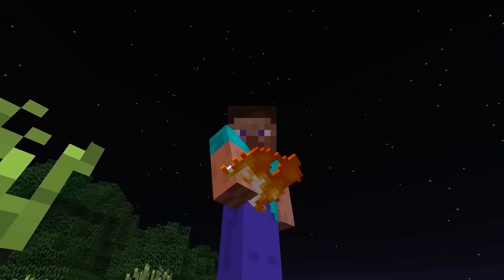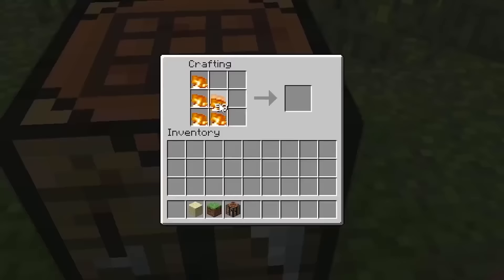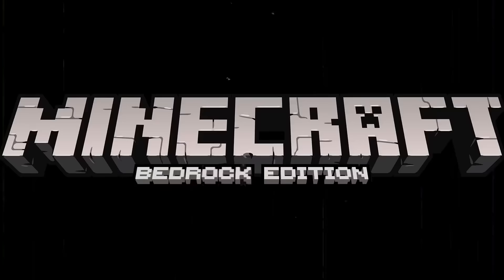There was once a secret item in the game — it was the fire item. It worked the same way flint and steel does, but it also had another use: crafting chainmail armor. In Bedrock Edition, you can still get soul fire as an item.